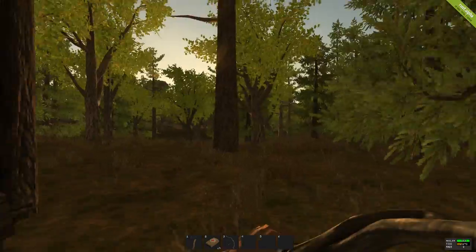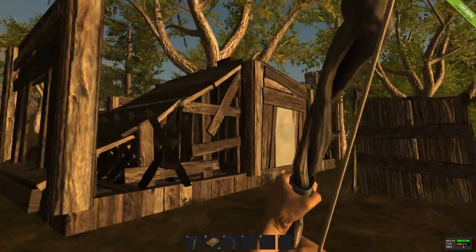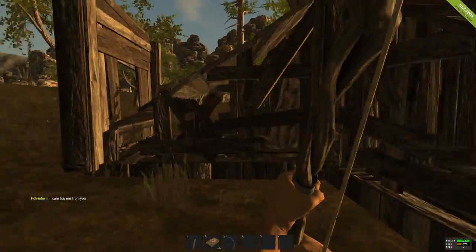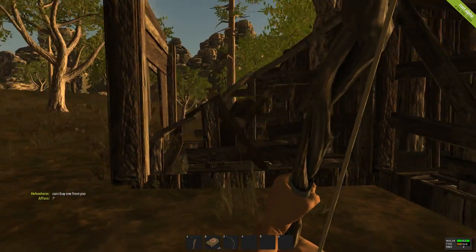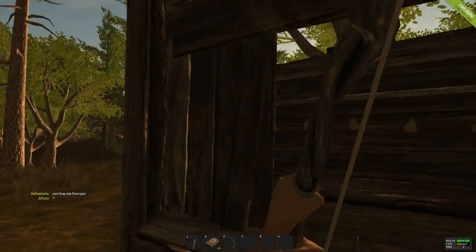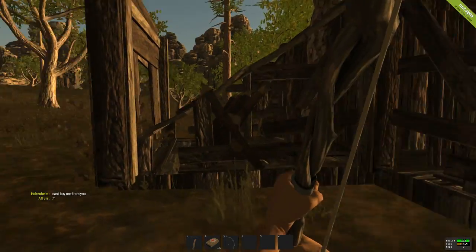This is my little base. This is a server I just started on a couple hours ago. Here's my shack, and here's the little 1x1 I've been building. If you look at these ramps, you see there's spikes under them. That's a neat little trick I've learned. If you're not careful, those spikes to a naked will kill you — pretty quickly.